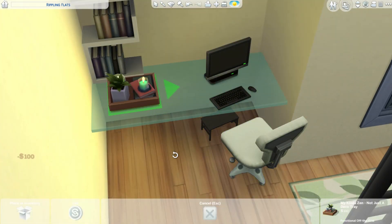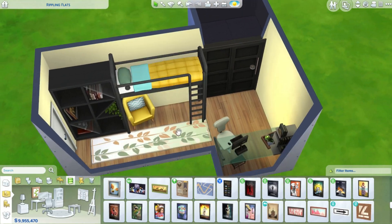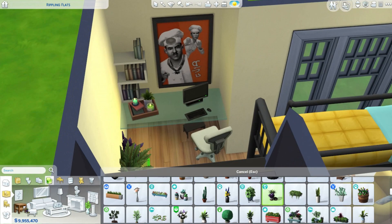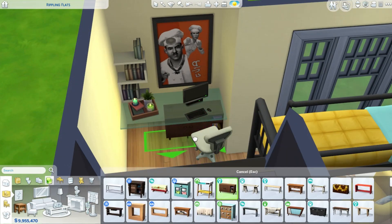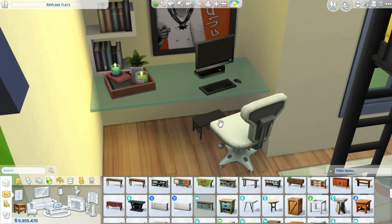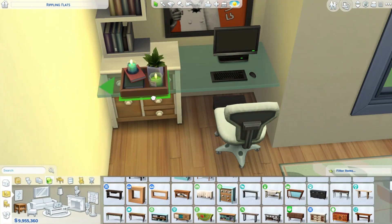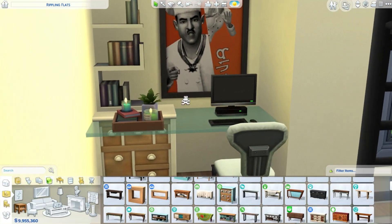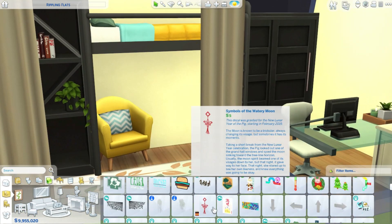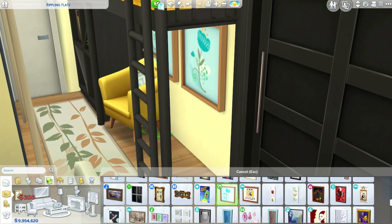As I was saying, the bunk beds completely work and they do save a little bit of space. Not a huge amount, because you can't fill the space underneath with too much stuff without blocking bed access. But I still think it's worth trying, especially in smaller builds where they can really help save space. They are base game so you don't need any packs, and they look pretty cute.